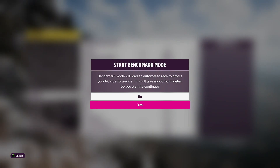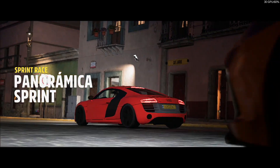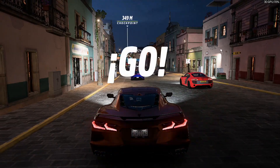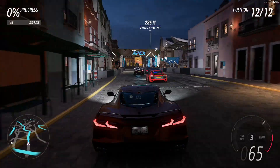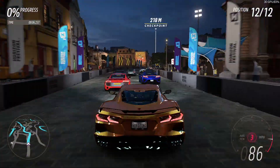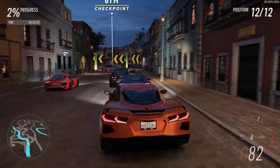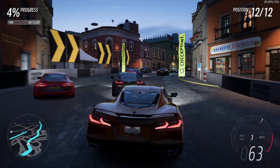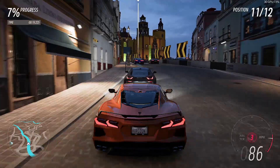On Intel Iris Xe, for stability reasons I opted for very low and performance, but on this I've done low and balanced resolution scaling. I've also left V-Sync enabled and locked to 30 frames per second, so we can see in the game's built-in test it is generally achieving that 30 frames per second, averaging a little above that. I also tested at the lower detail settings in benchmark mode but thought this was the best balance of performance and looks.